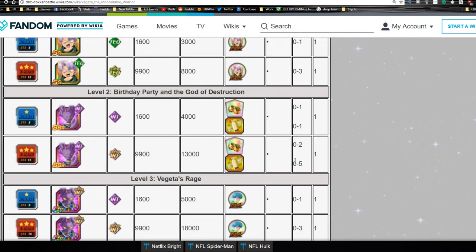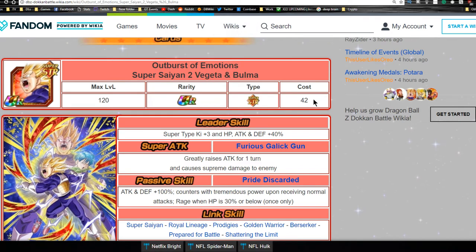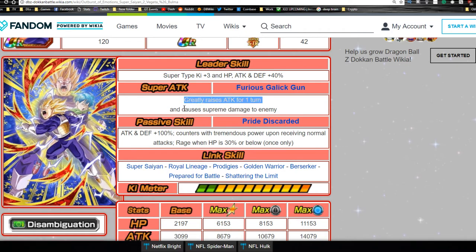When he Doken awakens, things get really awesome. He becomes Outburst of Emotion Super Saiyan 2 Vegeta and Bulma, so he links with any Vegeta in the game. His leader ability becomes Super Type Ki +3, HP, Attack, and Defense +40. Super attack — Furious Galick Gun — now greatly raises attack for one turn and causes supreme damage, meaning he'll hit even harder.